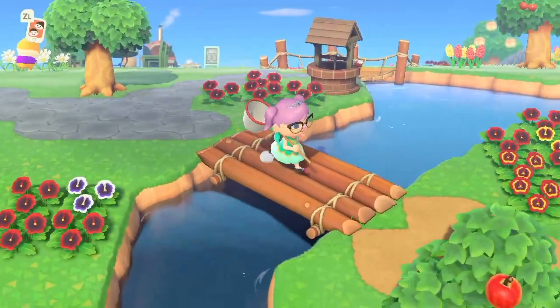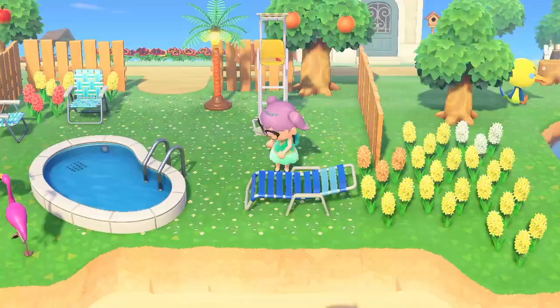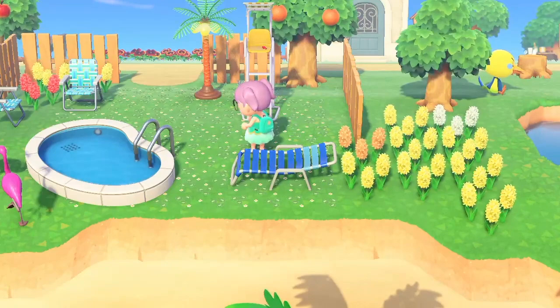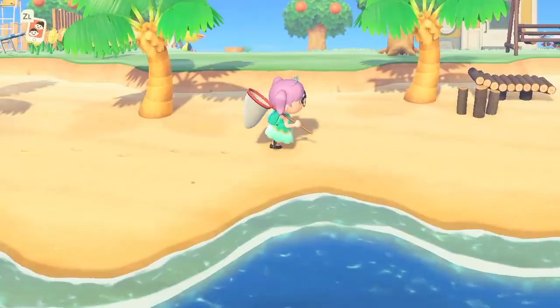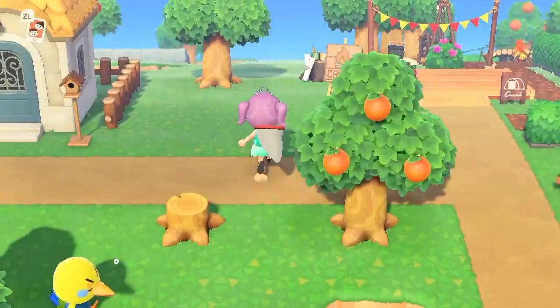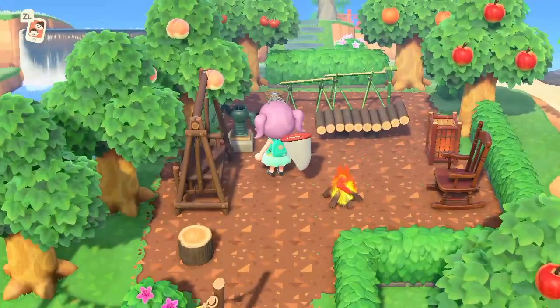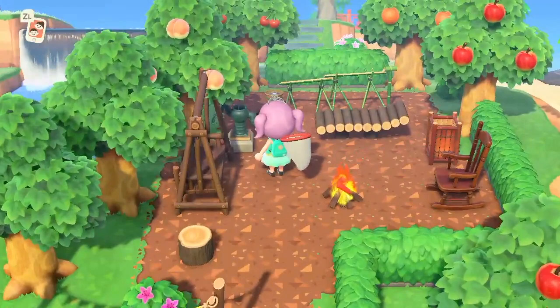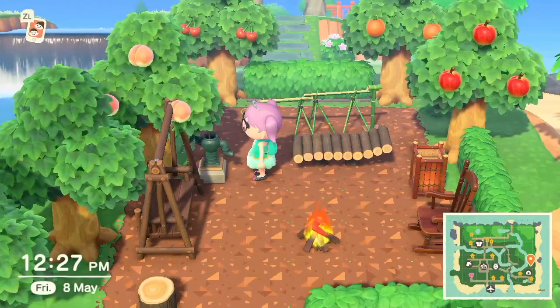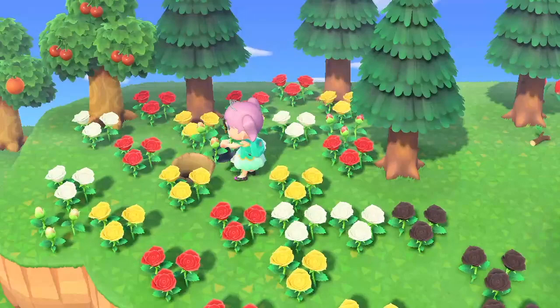We'll go back over my little bridge here to the sort of campground, more rustic area of my island. Here's my little pool area with Mr. and Mrs. Flamingo staring at each other lovingly, which is very cute. Over here we've got a little mini campground fire pit area — maybe I need to do something more with that. And then this is my main camp area, expanded to have a nice little seating area.